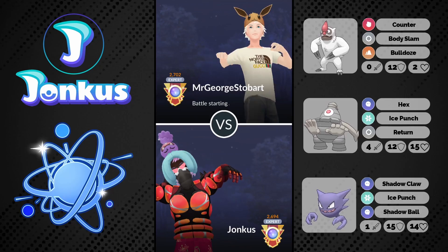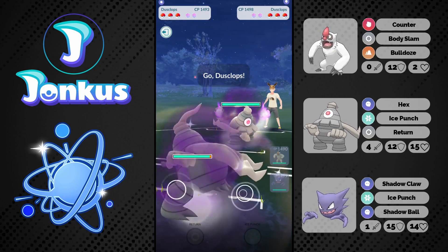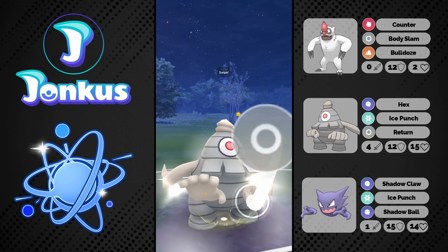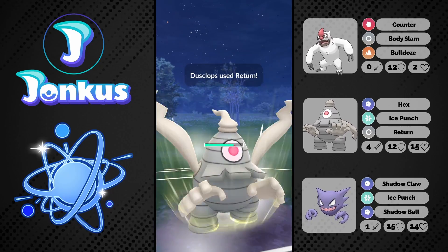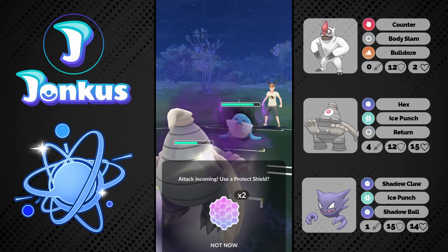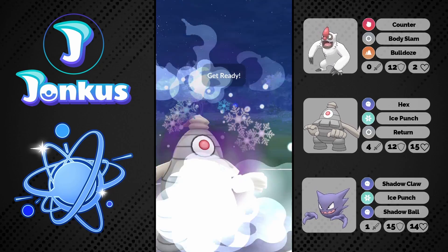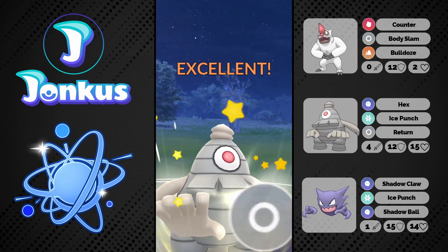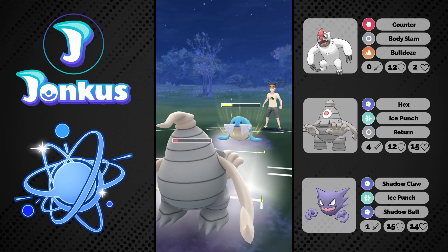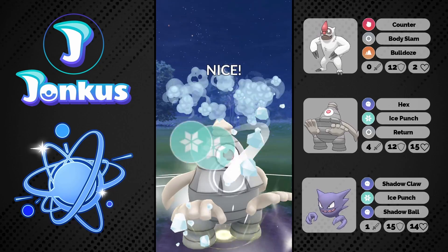We see the next opponent having a Dusclops in the lead. Dusclops is a little bit tricky but we can go into our own Dusclops, and we will see a Sableye coming in which is definitely going to enjoy this Return. They actually shield it up, which is very nice for me, because now I get some extra energy as well. Later on with my Vigoroth against it I can just go for another Return, let the moves go through, and I should be fine as this does a ton of damage. They still have to throw against me — going to be a Body Slam, fine for me.